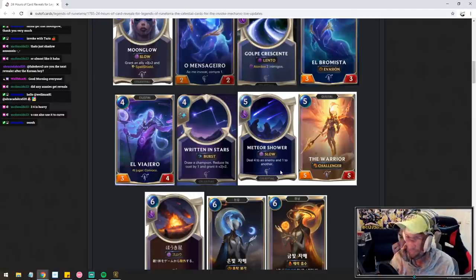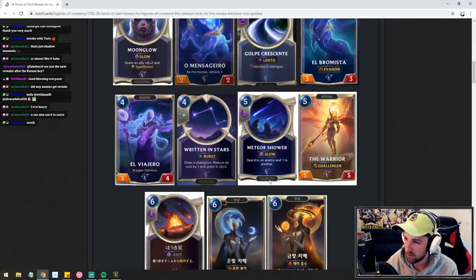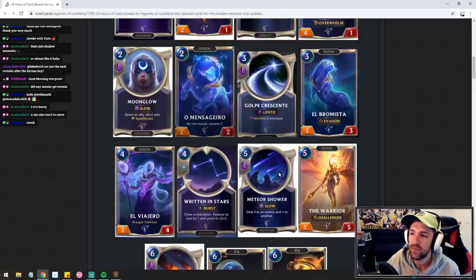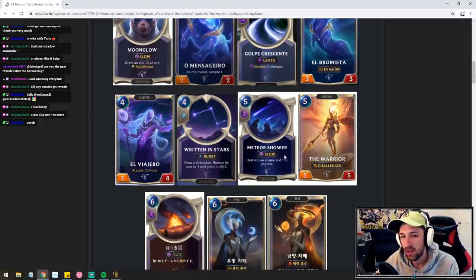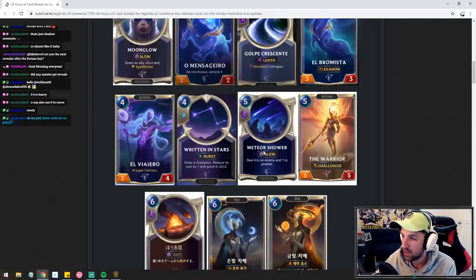Meteor Shower — five mana, deal four to an enemy and one to another. You can slap this into their face — actually, sorry, this can only target units. But I think the 'one to another' can target the face. This reminds me of Static Shock, and Static Shock can hit face, so I think this can hit face. If Meteor Shower can hit face, you'll see this picked up a lot. Assuming it hits face, Meteor Shower is pretty good — it's a great closer. If you're making an Ezreal deck you'll pick this up a lot. It's just a Decimate on steroids; it'll often want to go face, and the one to another can sometimes net you cheap value.